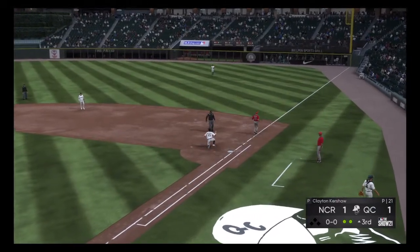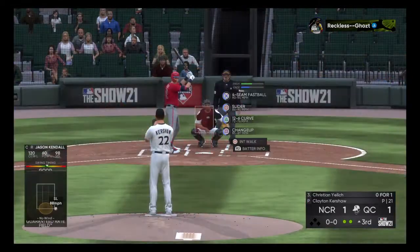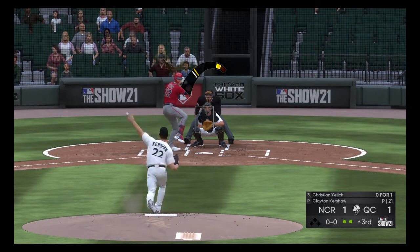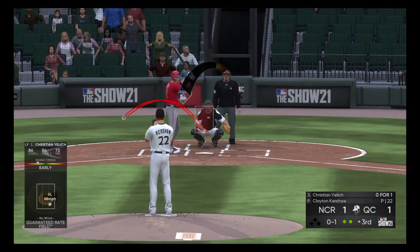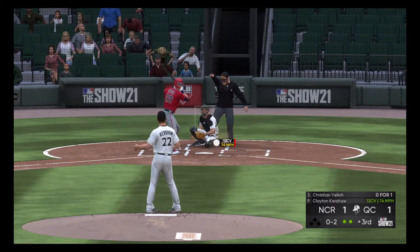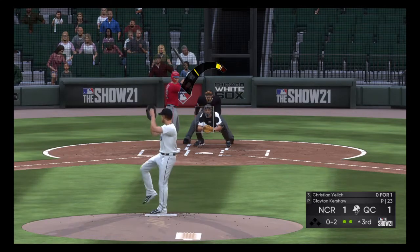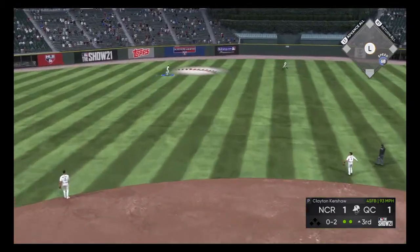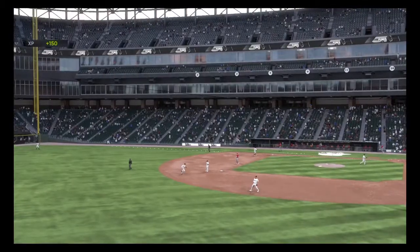Nice stretch by Mercedes. That brings up Christian Yelich, who grounded out back in the first, looking to get his first hit this afternoon. Kershaw's first pitch — swung on and fouled. 0-1 to Yelich — checked his swing, Clyde Washington said he went around, strike two. The 0-2 pitch — fly ball to left center. Robert playing left will make the catch for the final out of the inning.